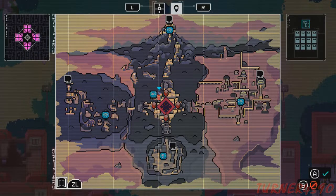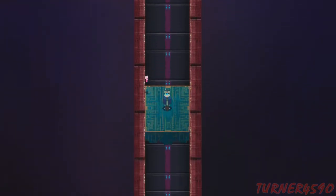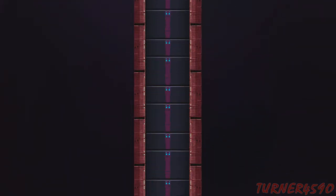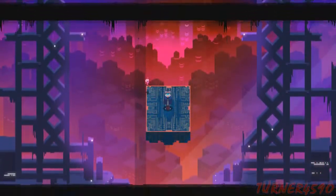With all four pillars activated and all the bosses of each of the four areas conquered, it's finally time to descend into the core. We've got our little pink drifter buddy with us — snazzy blue and white cloak — and we're going to bring them straight to the depths of hell.